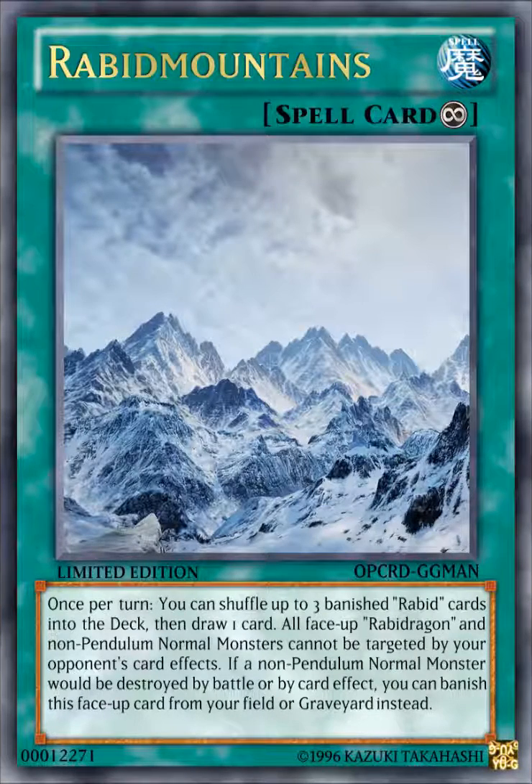The next card is Rabid Mountains. It's a Continuous Spell Card that reads: once per turn, you can shuffle up to three banished Rabid cards into the deck, then draw one card. All face-up Rabbit Dragon and non-Pendulum Normal Monsters cannot be targeted by your opponent's card effects. If a non-Pendulum Normal Monster would be destroyed by battle or card effect, you can banish this face-up card from your field or graveyard instead. This card is pretty much like a Pot of Desires variant that targets three banished monsters, shuffles them back, and lets you draw one card. And since the shuffle-draw effect isn't once-per-turn only, having multiple copies makes it even stronger.